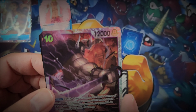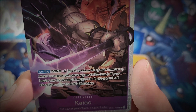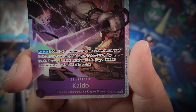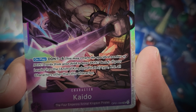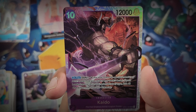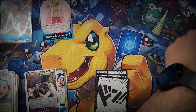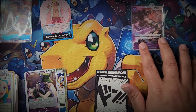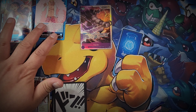Page One is our first rare and then we've got an SR Kaido. Kaido: 12,000 power, 10 Don to play it, so you're literally using all your Don to play this. On play, Don minus six - you may return the specified number of Don cards from your field to your Don deck. If your leader has the Animal Kingdom Pirates type, KO all characters other than this character - a full board wipe. If you've managed to play Kaido, I think it's game over.